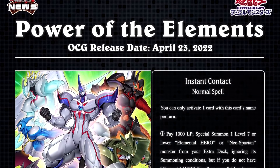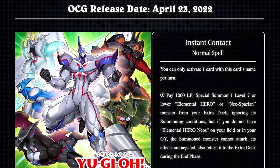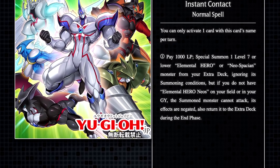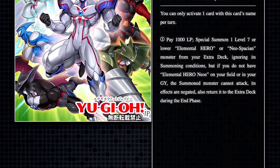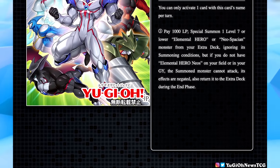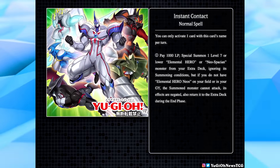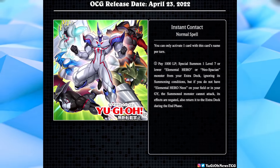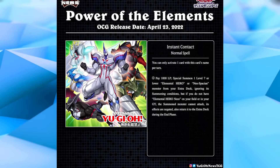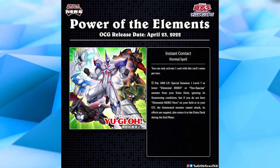Next up we have Instant Contact — a new normal spell card, and the one that caused a bit of controversy online. Pay 1,000 life points to special summon one level 7 or lower Elemental Hero or Neo Spacian monster from your extra deck, ignoring its summoning conditions. But if you don't have Elemental Hero Neos on your field or in your graveyard, the summoned monster cannot attack, its effects are negated, and it returns to the extra deck during the end phase. This is basically an Instant Fusion-type card for hero decks, and I think this will be a card hero players consider even outside of Neos-focused builds — a good generic piece of hero support.